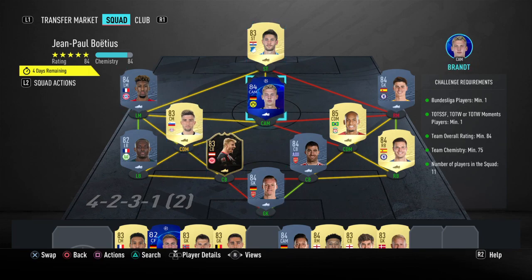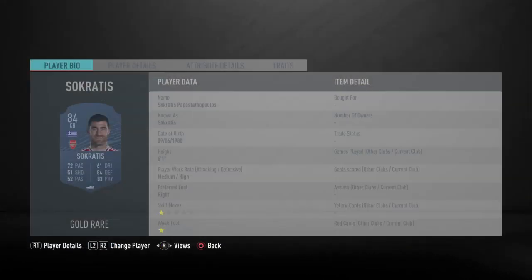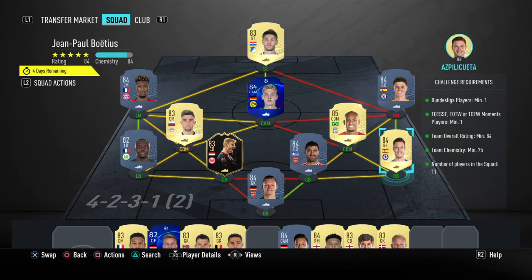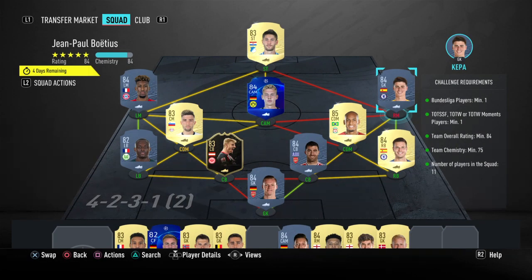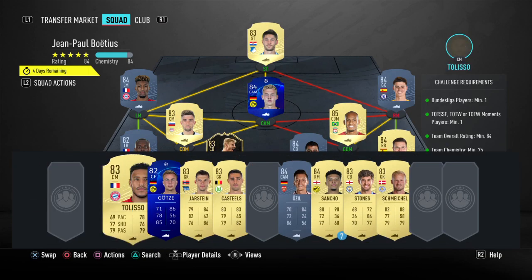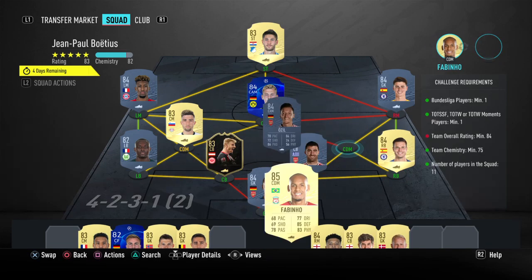On the right side we have a Premier League theme. In goal is Bernd Leno from Arsenal, in defense Sokratis also from Arsenal for a strong link to the keeper. At right back Azpilicueta from Chelsea, in CDM Fabinho from Liverpool, and in right mid Kepper Ariza Bellaga linked to Azpilicueta with a strong link — giving us the minimum 74 chemistry.